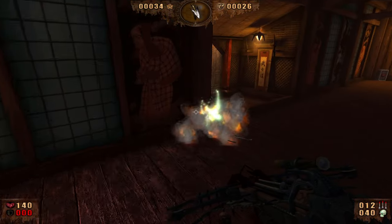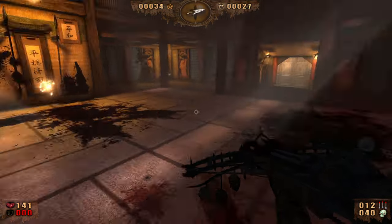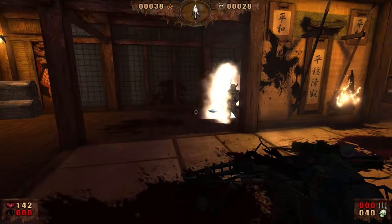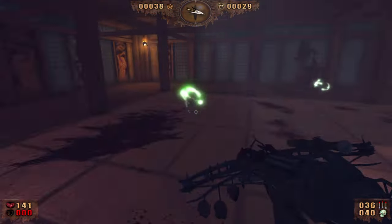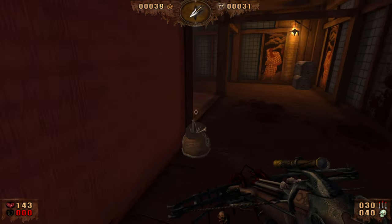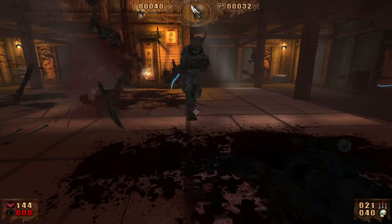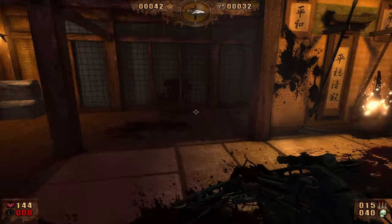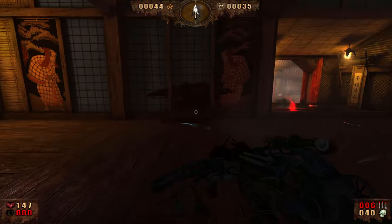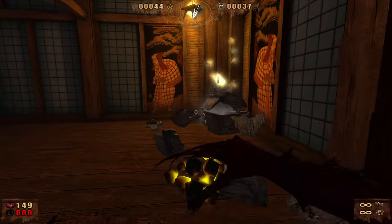Oh boy, the samurais are back. How many have we got? We're already at 30, we're doing pretty good. We're out of bolts — or arrows, I don't know, they call them all kinds of things. God, I know that's a rough way to go, just squishing them against the wall like that. Checkpoint!